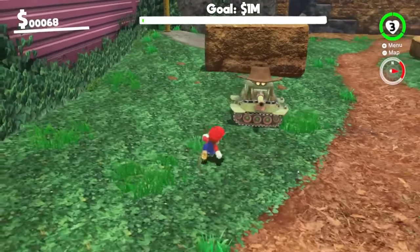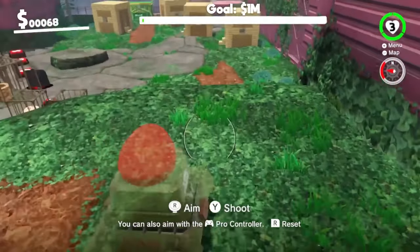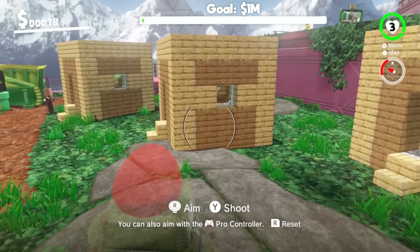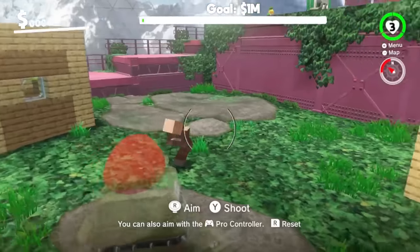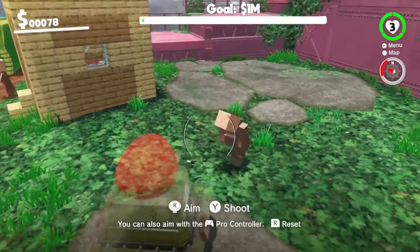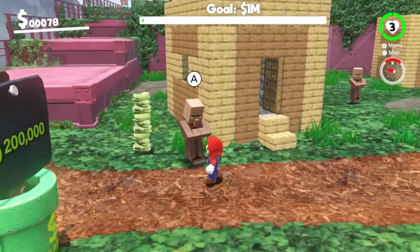I think we can destroy his house by using this tank here. I've lined up the tank. Shoot! Are you okay Mr. Villager? I really upset him. I feel like a bad person now, I feel really mean. But that is one big stack of money — let's collect it.